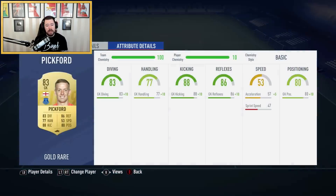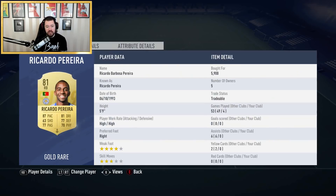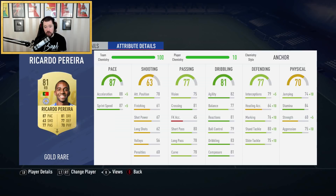In terms of chem styles: Pickford gets no chem style — I like the plus 10 boost across the board. Pereira gets anchor for the defensive boost — nice plus 10 across the board with plus 5 interceptions, 10 aggression, 5 strength, and 10 jumping. He's really fast with high/high work rates and four-star weak foot — great reactions, good dribbling, a strong card; the only thing he can't do is shoot.